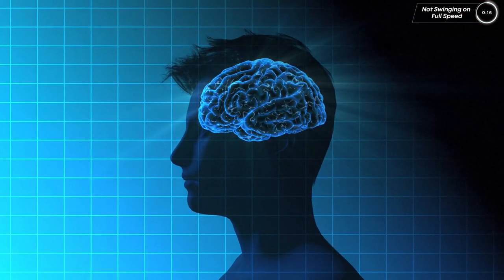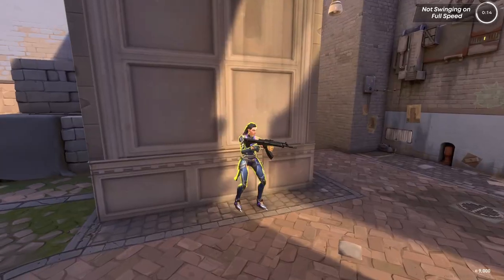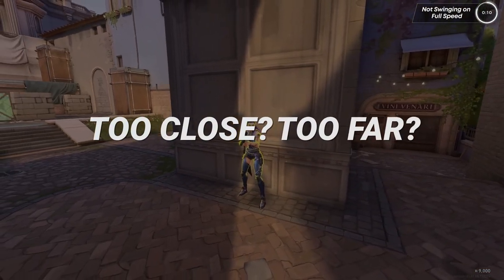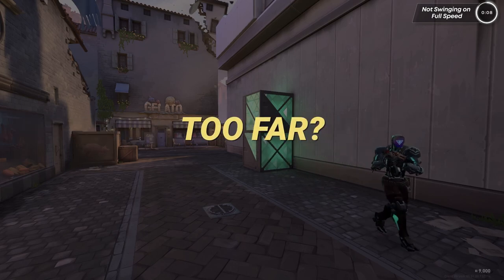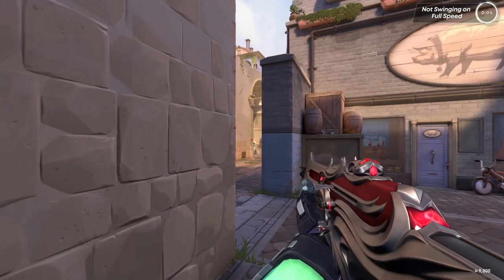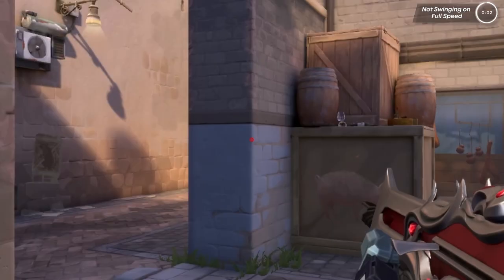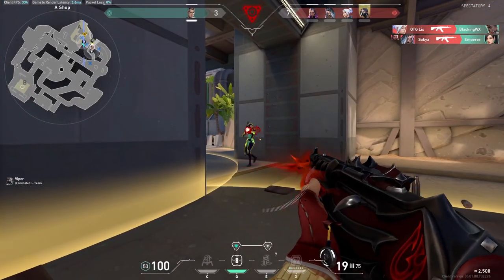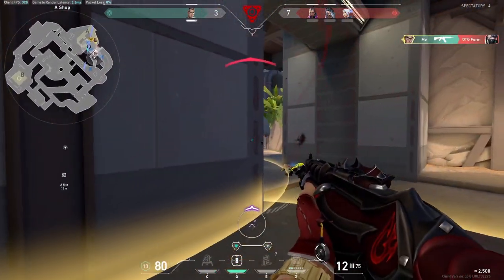To stop this habit, you gotta think about how you're gonna swing consciously. Before you swing someone, you need to ask yourself if you're too close or too far away from the angle. Soon this will be a habit and you won't have to think about it at all. The most important thing is to build up this good habit so you don't have to retrain yourself on how to swing an angle. And that is five movement mistakes that you might be making.